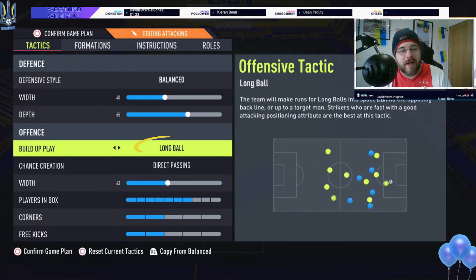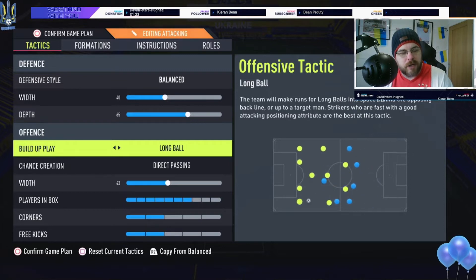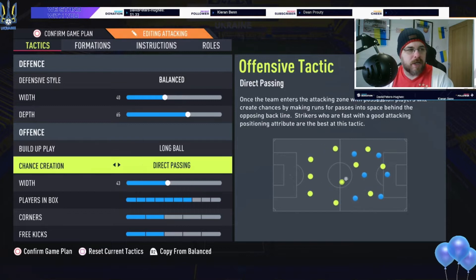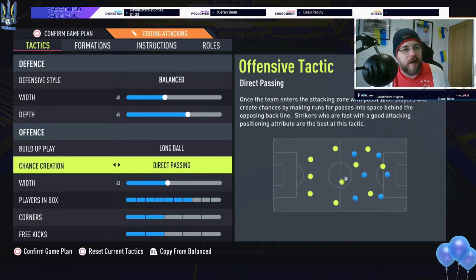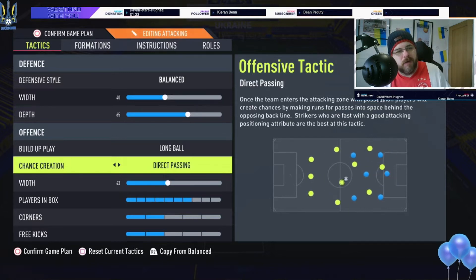For build-up play I use long ball. Everything is about quick movement — quick coming back to defend and quick going forward. You want those three forwards to readjust and give you an ultimate three up front, with two midfielders joining to score goals, so you want long ball to do that quick switch. For chance creation I use direct passing — everybody's using direct passing at the moment, it's the OP option. It opens up in the final third and allows strikers to move fast.